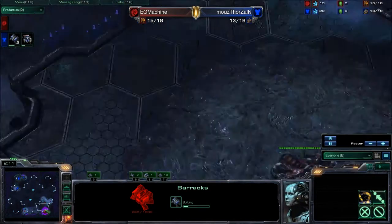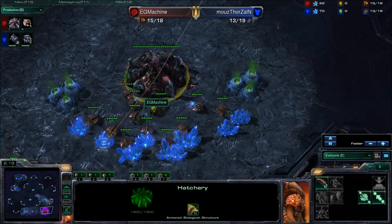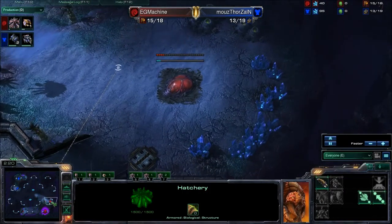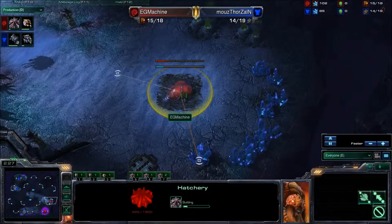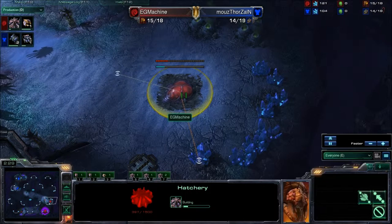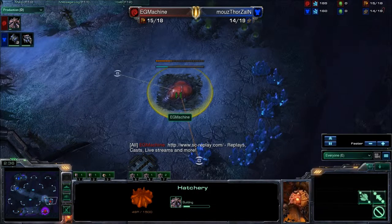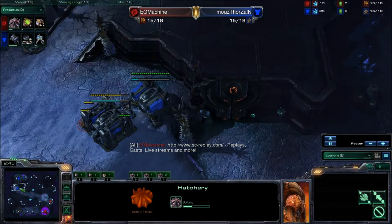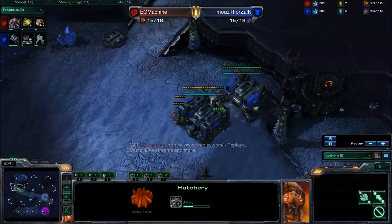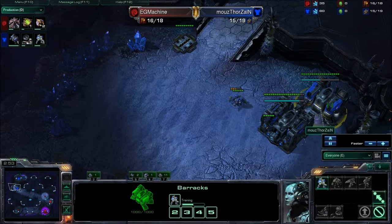A lot of pressure. Machine is going to have to deal with that. Machine is up to 15 supply and building a hatchery first — very solid opener versus Terran. As the Terran can expand fast, and as can the Zerg. So this will put the Zerg at more or less an even kilter, though I would argue Machine has to sacrifice more to get this expansion up than Thorzain, because Thorzain hasn't even started his yet. He'll probably expand as he pushes out with Marines.